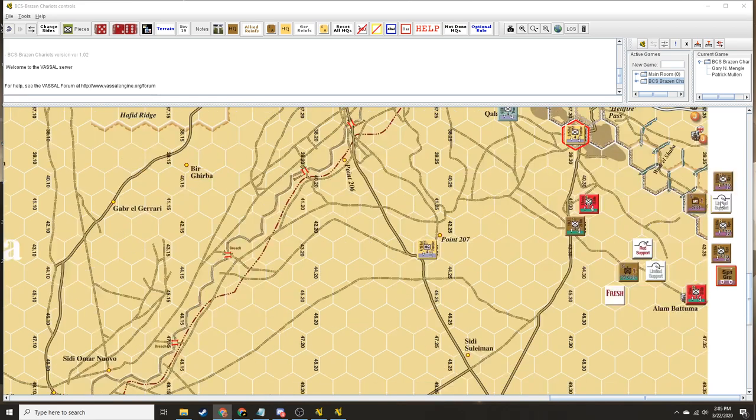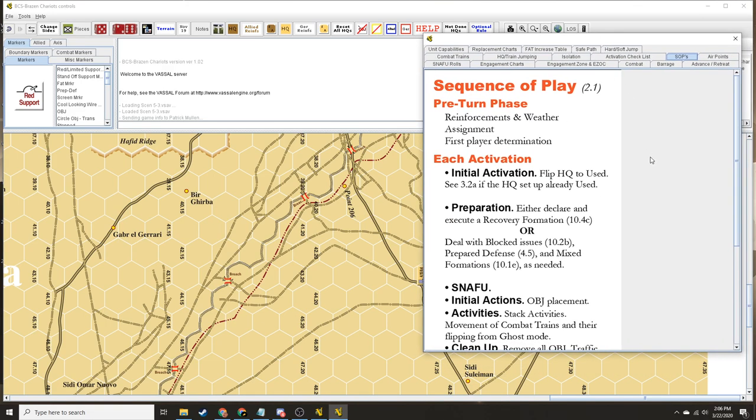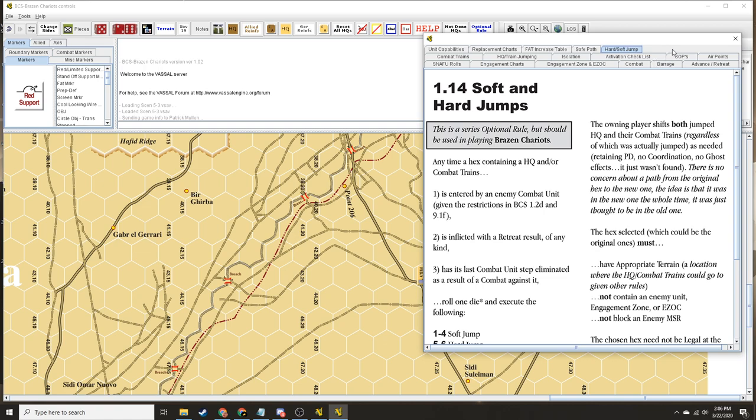What this means is every formation has to get a basic move order — it could say 'I'm not doing anything,' or the example he gives is 'formation X is moving from Bardia via point C to Yazzie,' like with a waypoint. You don't even have to move — it's just the inertia of what that unit's doing. In the assignment phase, if you choose to do prepared defense or fatigue recovery, that's all you're doing, and that's their orders. There's also a thing called soft and hard jumps.